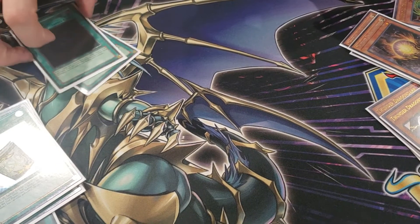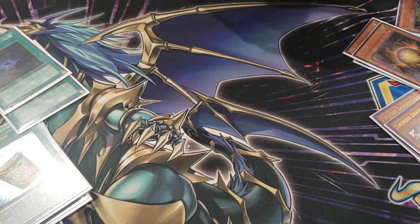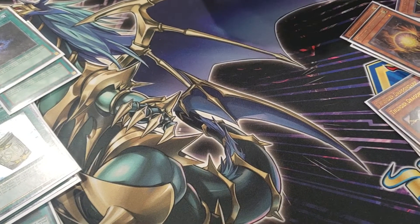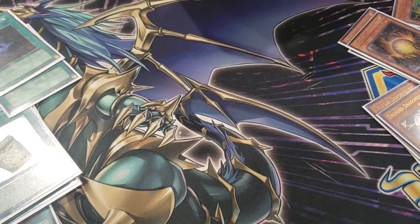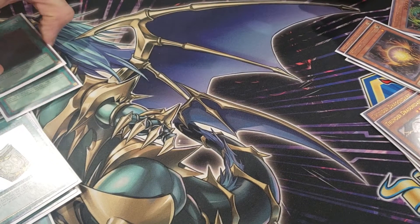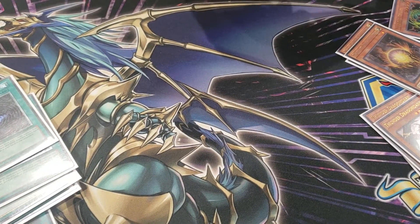What would you cut Allure for? I would probably play something like Eradicator Epidemic Virus or a third Ogre. Because you go into Colossus so often that Eradicator is going to be live a ton — that card is basically Imperial Order, potentially a little better depending on your matchup. Like against Skystrikers, if you resolve that, you're going to win the game pretty much.